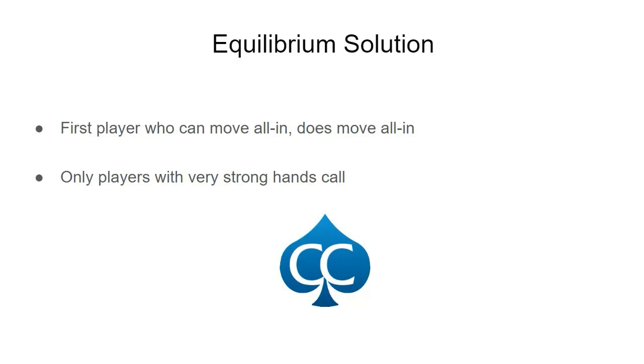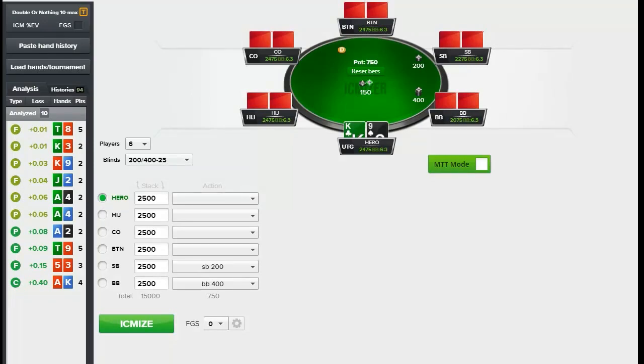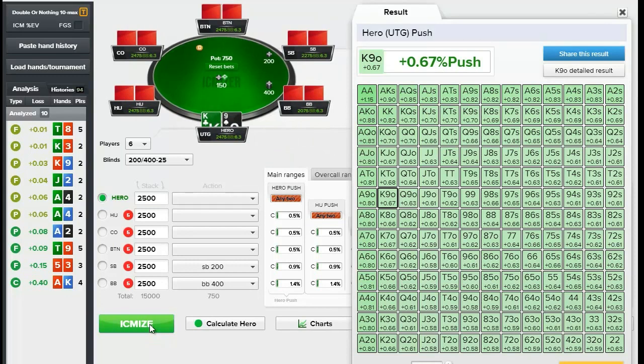Let's look at an example from a double-or-nothing single table tournament, where ICM is even more extreme. With 200/400 blinds and six equal stacks on the bubble, we can run ICMizer and see that the first player in is supposed to shove all hands — even shoving three-deuce offsuit is very profitable. Meanwhile, the next player can only call with aces, and at the widest queens-plus. That is a tremendous gap between shoving and calling ranges.